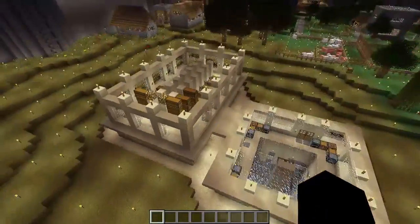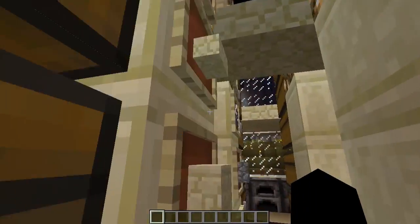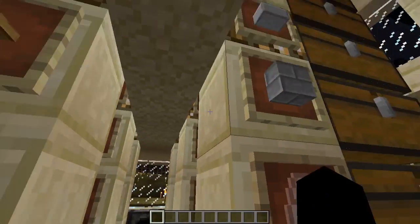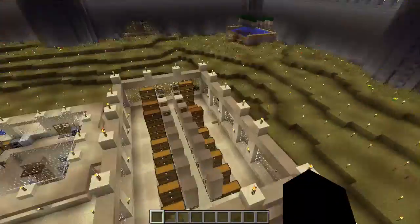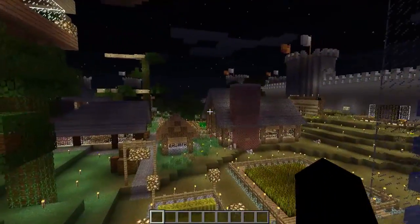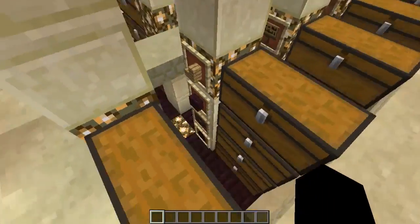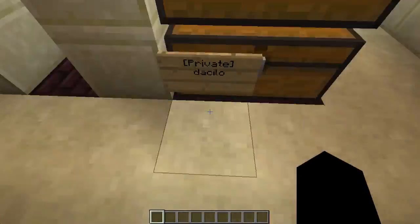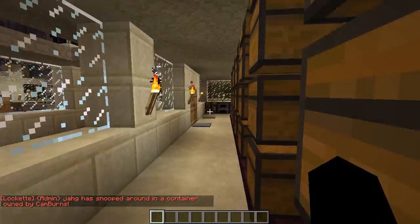There's a Zombinator there. The storage room started relatively early on — I did a second layer. All the signs became these item frames relatively recently when they came out, which was jolly good news. There used to be a rail going from the house up and out from the roof and across to here, which was built by a previous guest, Cam Burns. He had a weird bug where he couldn't select anything in the top row of his chest — very, very strange.